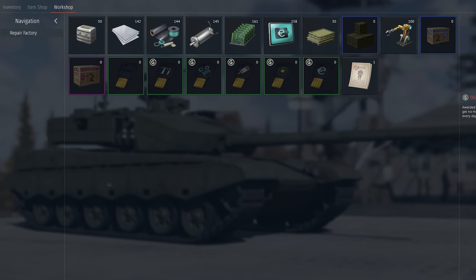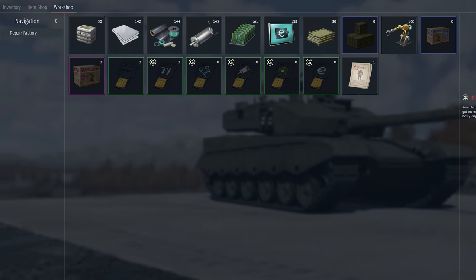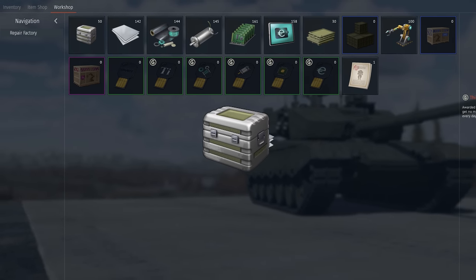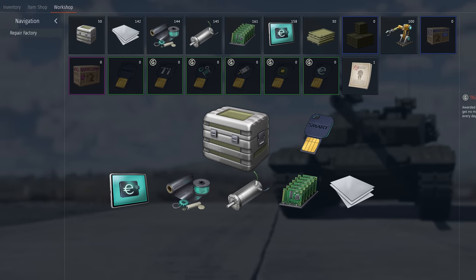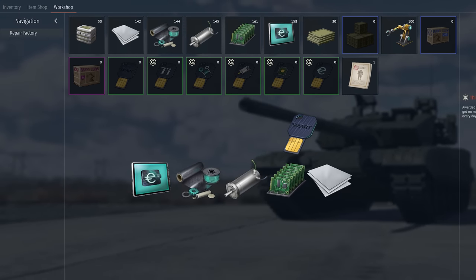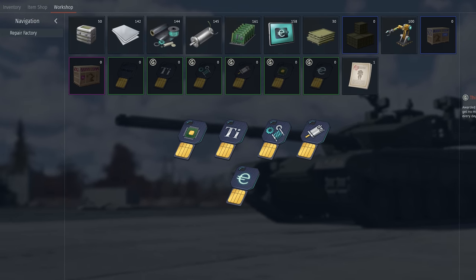As usual, materials and crates can be bought and sold on the marketplace, but this time the way it works is slightly different. There's a new item — blank smart contract — that you can also find in bundles of materials. You can use this new item to transform a resource into its tradable version, on a one-for-one basis.